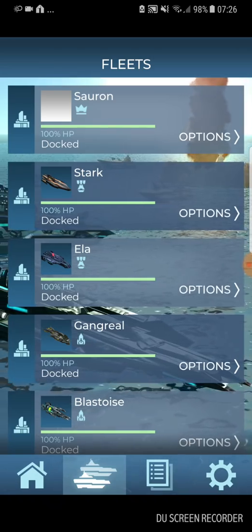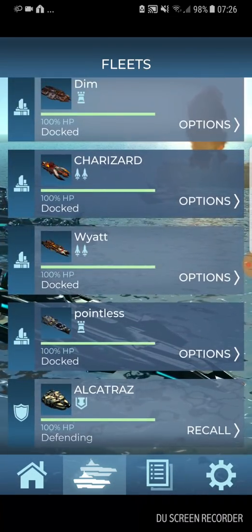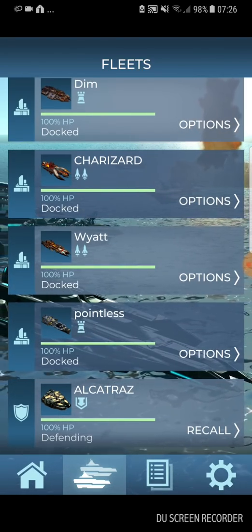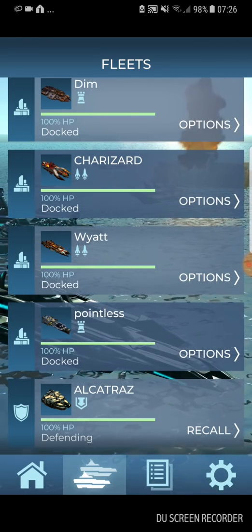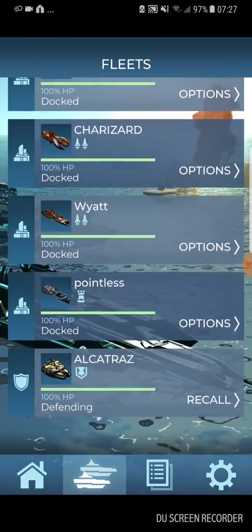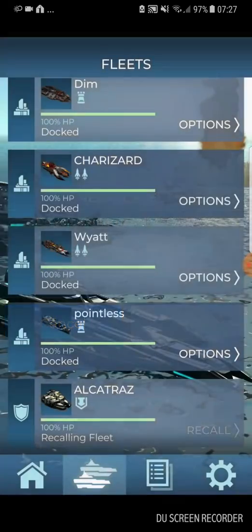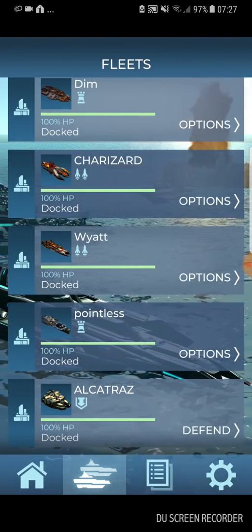When you click on the fleets button, it shows you all of your fleets. All of mine are fixed, but I'll show you anyway. You can recall your guard fleet — that will be the one at the bottom. On the left-hand side there's a little shield icon telling you it's a guard fleet. You have the option of whether you want to recall your fleet.